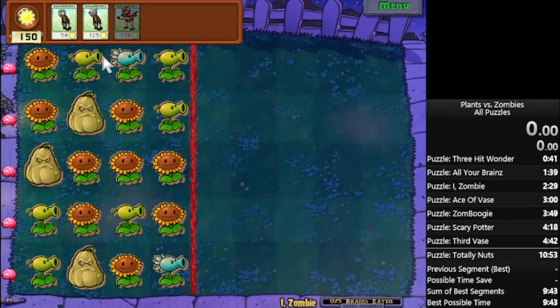But now let's get into the actual level instead of technicalities about the ordering and what order you should do it in. So this is a very simple level — it's the first one for a reason. You only have three possibilities, and you only have one fast zombie to choose from.